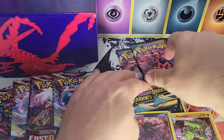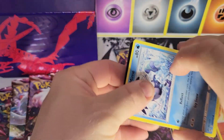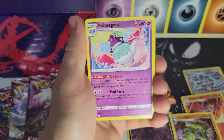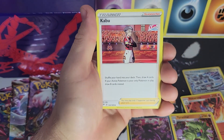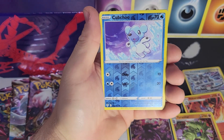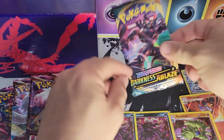We did that whole booster box very early on the channel — I think when we hit either 50 or 100 subscribers — it was kind of our way of saying thank you. And go figure, I'd be opening up booster boxes all the time now. Pack seven: Poltergeist, Solrock, Kabu, Galarian Mr. Mime, Torchic, Eevee, Rookidee, Wishiwashi, Cubchoo — reverse holo.